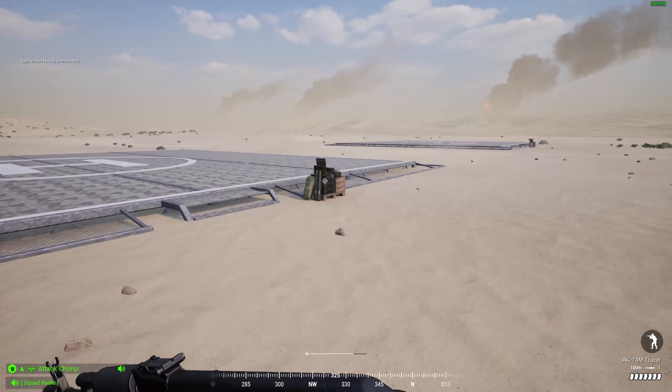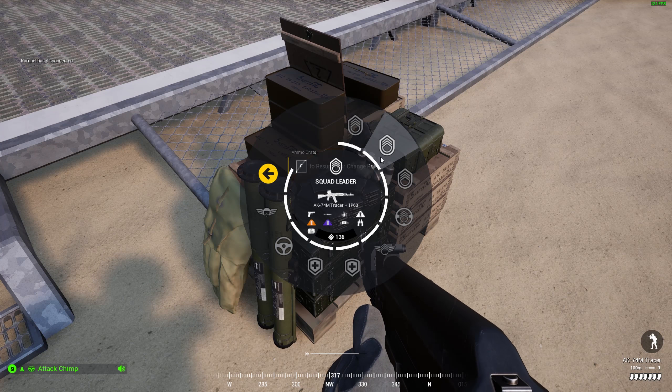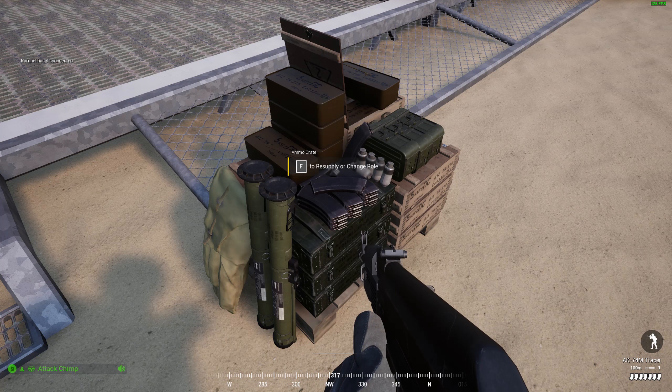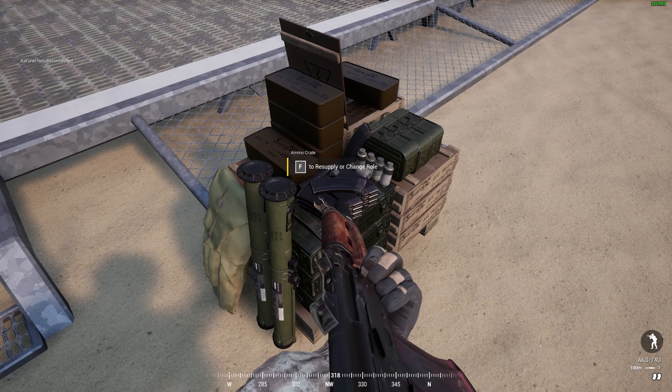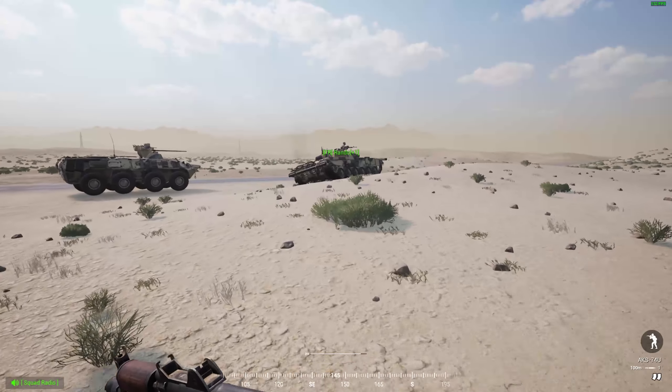Czołem moi drodzy pancerniacy, witam w strefie działań wojennych, z tej strony kłania się nisko rutajn. Dziś porozmawiamy sobie troszeczkę o czołgach — czołgach, moi mili — poradnik od podstaw: jak zająć czołg.